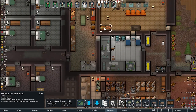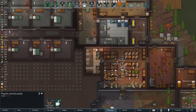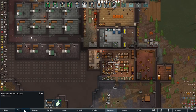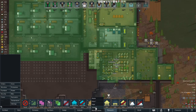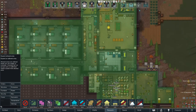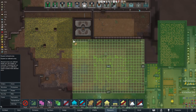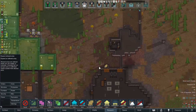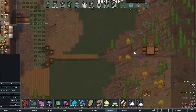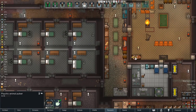One of the items I have in my inventory is a psychic animal pulsar. What I want to do is get everybody inside. So let's make sure my zones are right - the inside zone is Area 2. Let's make sure everybody's in Area 2 and nobody goes anywhere beyond that. I can actually expand Area 2 out this way if necessary. I don't want anybody outside because I'm going to use the psychic animal pulsar.